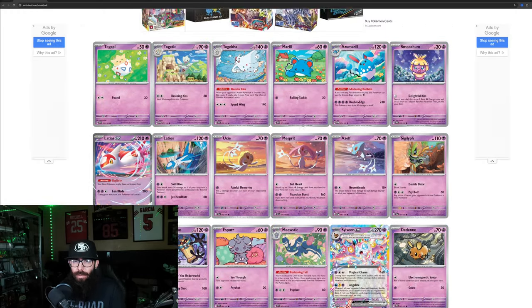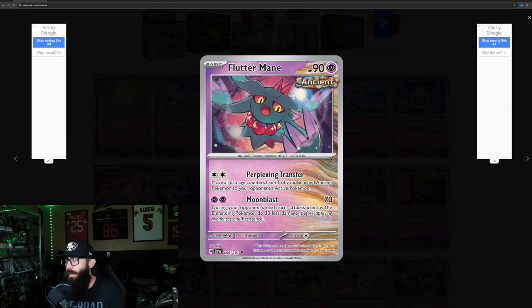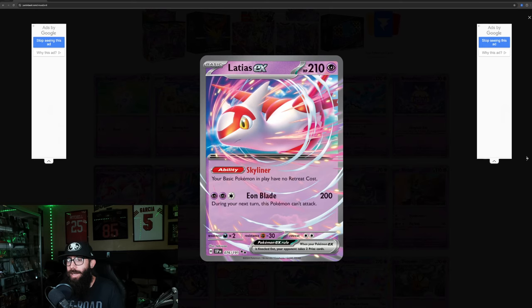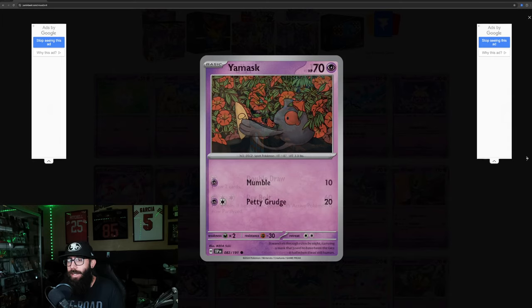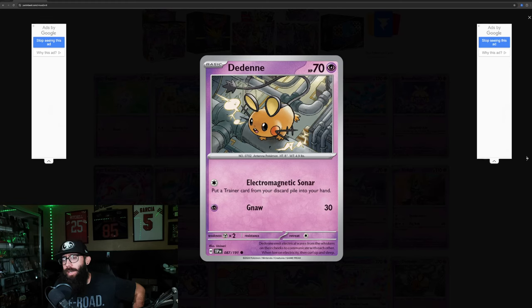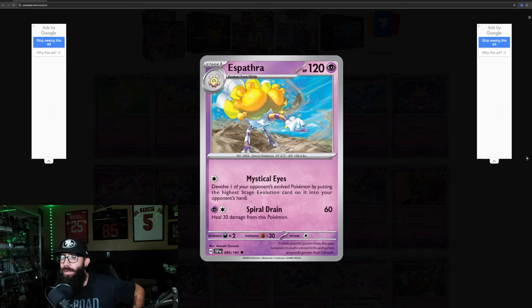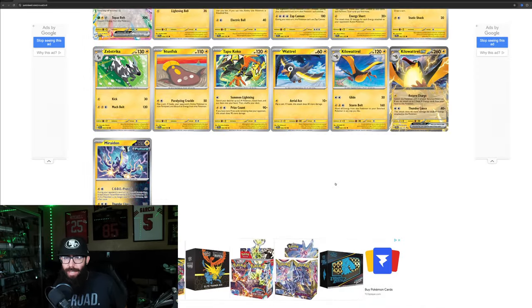Now we're into the psychic types, starting with Togepi, Togetic, Togekiss, Marill, Azumarill, Smoochum, Latios EX, Latios, Uxie, Mesprit, Azelf, Sigilyph, Yamask, Espurr, Meowstic. Oh, we got a Sylveon in here — I didn't know there was a Sylveon in the set. Xerneas, Oricorio, Sandygast, Palossand, Tapu Lele, Indeedee, Flittle, Espathra, Flutter Mane, Gimmighoul. Back to Togepi — those are the psychic types.